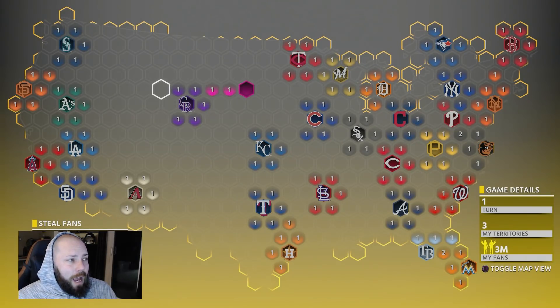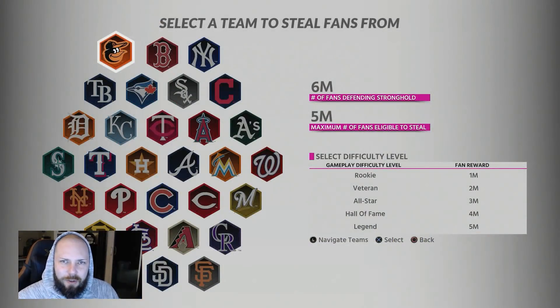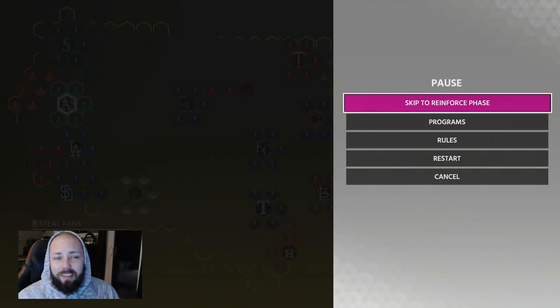When you try to steal fans, you're going to be able to steal a certain amount of fans based on the level of difficulty you play. If you're not very good, you're going to be playing on rookie. If you don't have a very good team, I would suggest staying on rookie. This isn't an essential part to completing Conquest — it can help you throughout the process, but in the beginning it's not truly necessary, and it does take you longer to actually complete Conquest if you do this. So here we're just going to skip the fans.